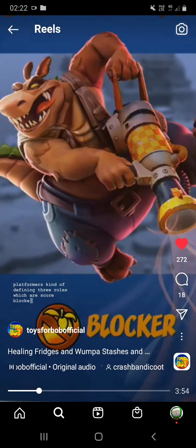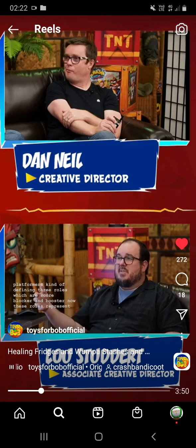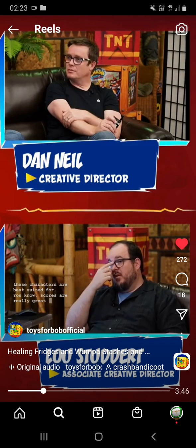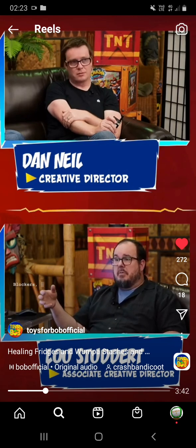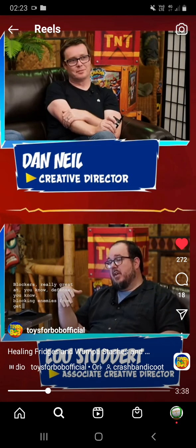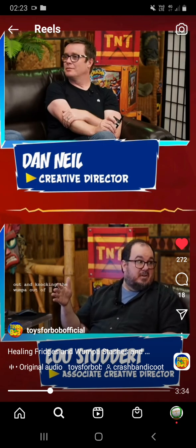We naturally found ourselves defining three roles: scorer, blocker, and booster. These roles represent the activities that these characters are best suited for. Scorers are really great at going around the map, collecting the Wumpa, and banking it. Blockers are really great at defense — blocking enemies from getting to their own bank, or going out and knocking the Wumpa out of other players.